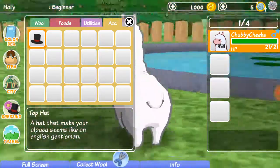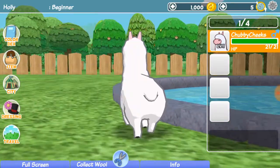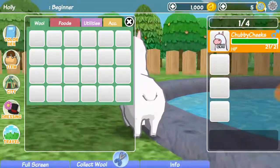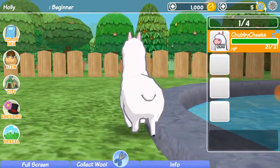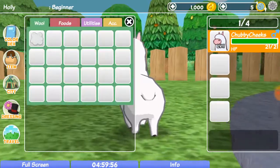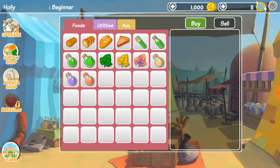Oh my gosh, let's give Chubby Cheeks a top hat. How do you do that? I've got him. Oh, let's collect his wool. You've obtained one light cotton wool. So now it's right here. Can I put this on? Oh, it's in dressing.